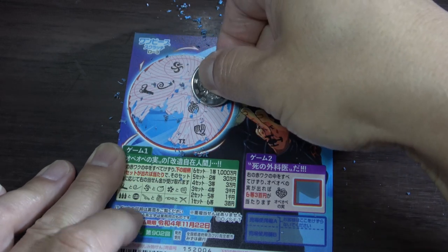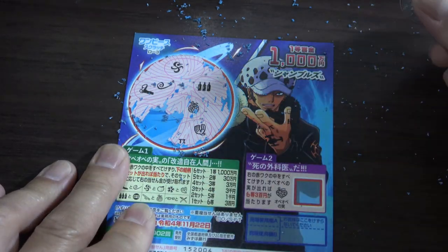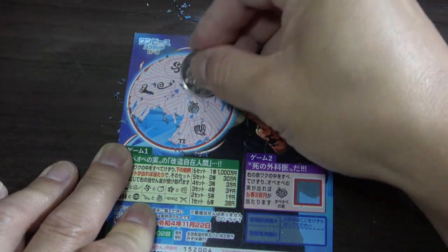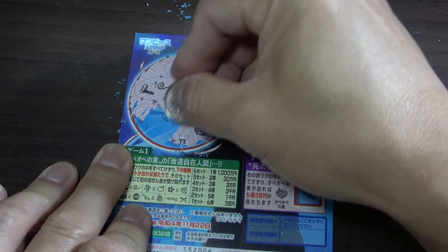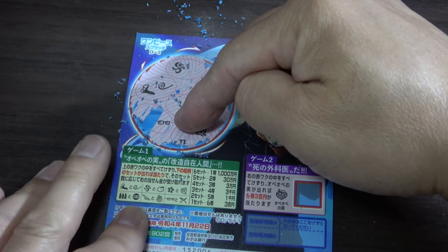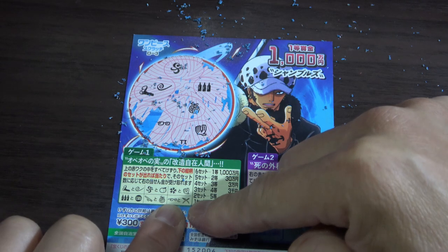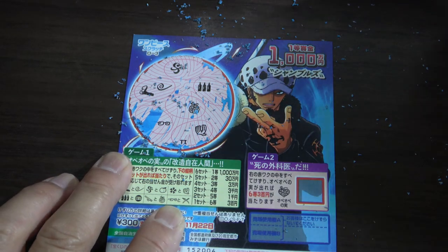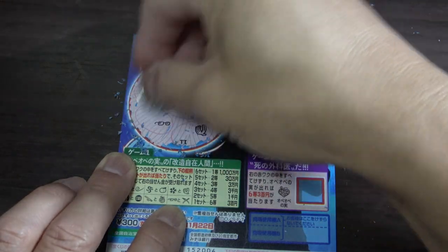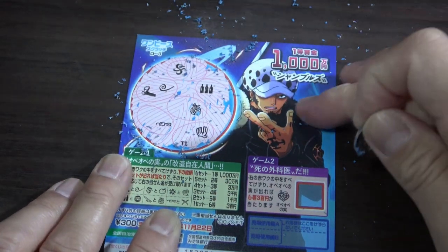This picture matches this one — I need to find that weapon. Nope, nothing. This is my last chance at the second prize. This picture matches — it's glasses — so I need to find this cross. Nothing, no set. So I only found one set here. I won 300 yen back.